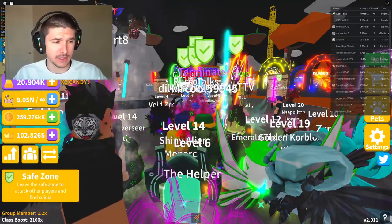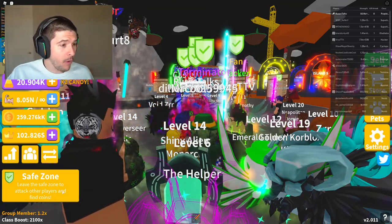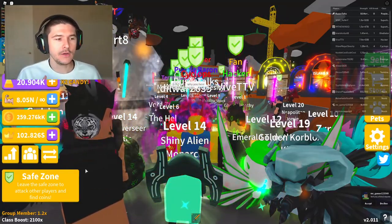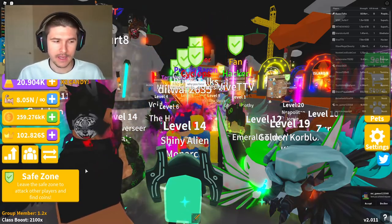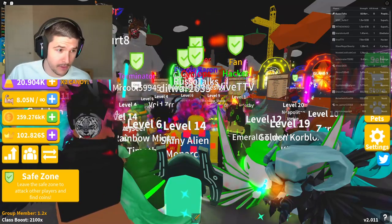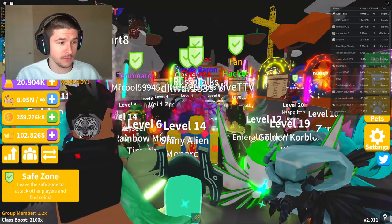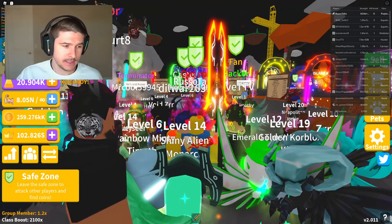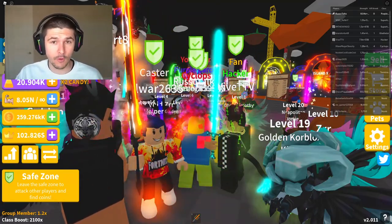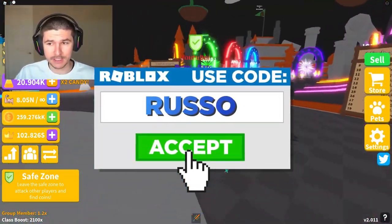In this update they added a lot of things including a new island - well, not exactly a new island. They added the fast hatch game pass, a new class called Brain, and a new Halloween egg. Added to the starter area is a new saber called the Triton. They also have double candy corn from the shop, the Halloween event continues, and ten times crowns and five times strength continue as well. If you're trying to get back into the game, right now is the best opportunity.